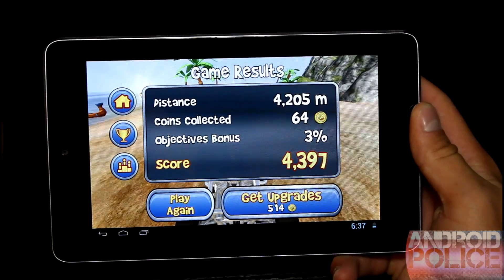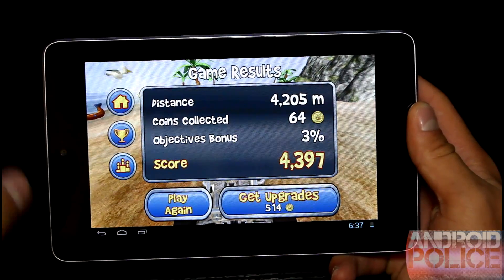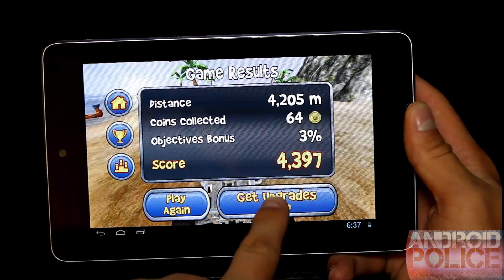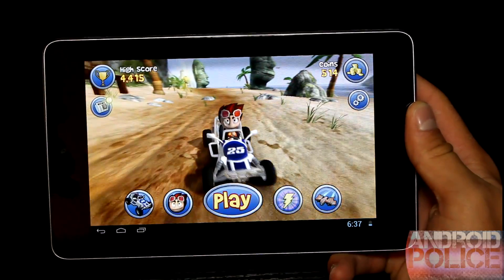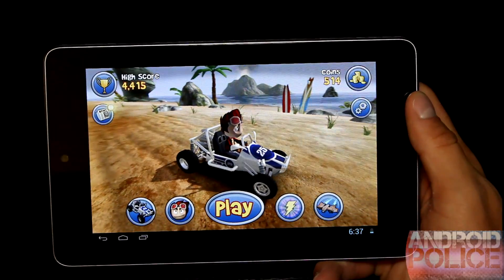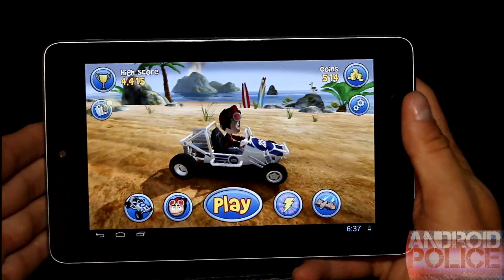After tipping over it shows my distance, coins collected, and total score. In the bottom right I have 514 coins. You can hit get upgrades — and here is basically what you use those coins for. Coins give you upgrades and upgrades help you get a higher high score.